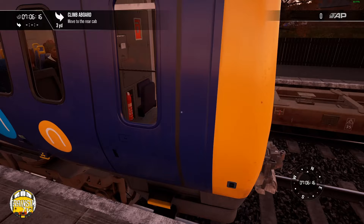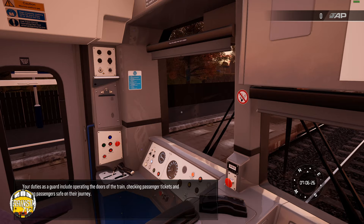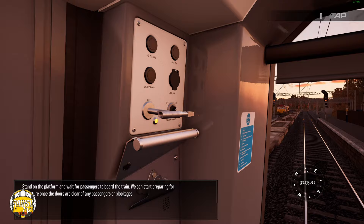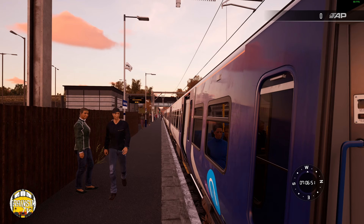Right, we need to go and move to the cab. So your duties as a guard include operating the doors of the train, checking passenger tickets, and keeping passengers safe on their journey. We need to insert the door key — you go up here and insert. We're going to stand on the platform and wait for the passengers to board the train, then start preparing departure once the doors are clear.